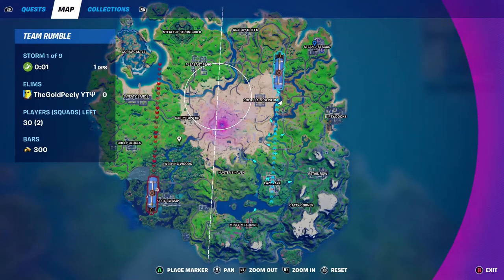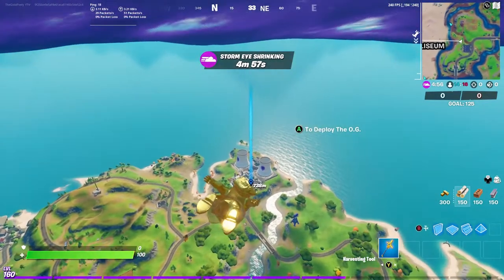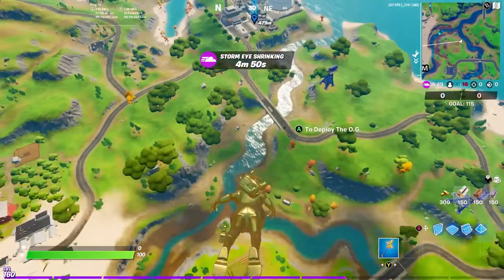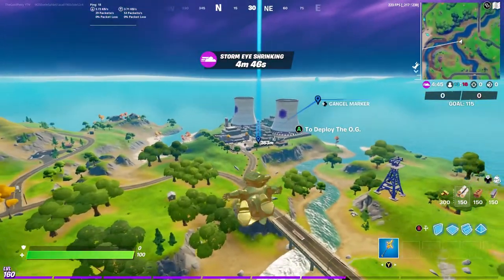Just go to a place with a lot of chests in a Team Rumble match, because in Team Rumble chests do spawn 100%, and gold carries over from Team Rumble into regular matches.